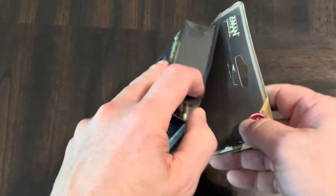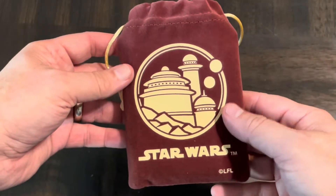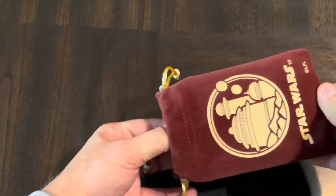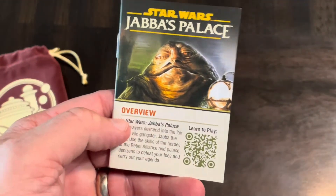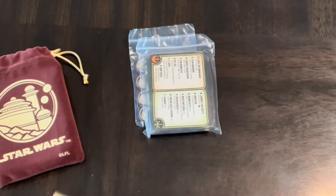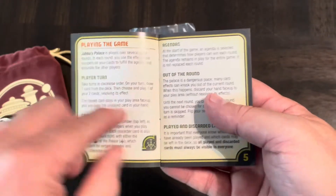Let's get into this and see what we've got. Oh very nice — we've got a Star Wars drawstring bag. And what we have inside is the rules. Love Letter comes with a little rule booklet that goes in the bag, so this follows that same format.